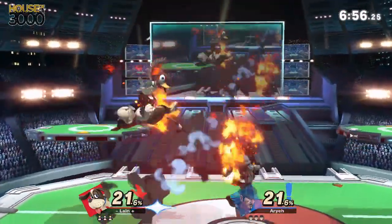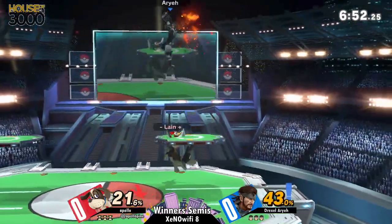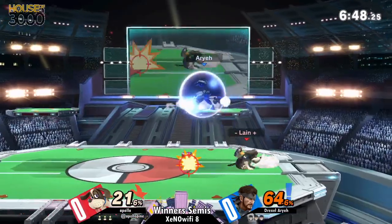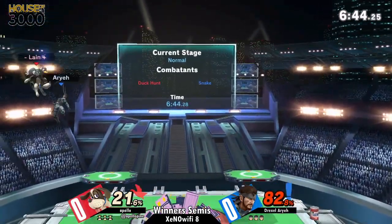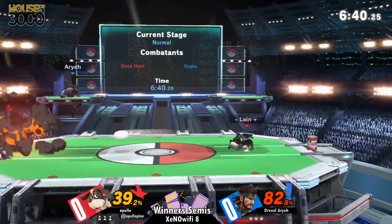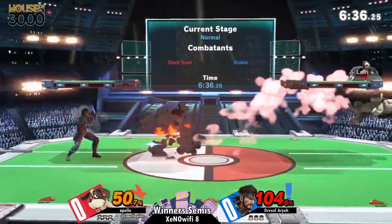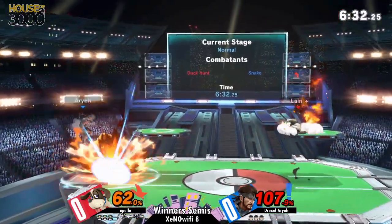This matchup is really interesting for both characters. Snake made a very smart use of the C4 — he figured Aryeh was not going to go for the throw, so back throw into C4 is guaranteed. But it's the only throw that Snake has that is guaranteed. There's a very strong chance that the sticky will pass, so you have to be very aware of whether it gets stuck on you or not when you're doing the throw.